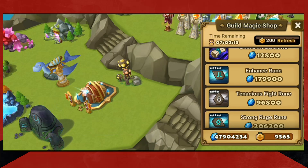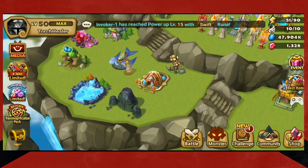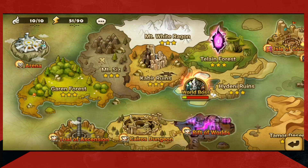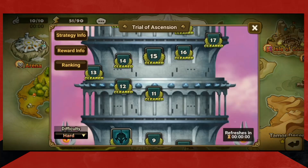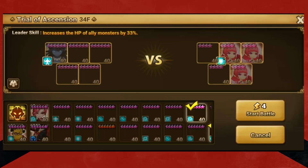So now you have three ways: you have your magic shop, your guild magic shop, and your events. Well, on top of that, you have the Trial of Ascension. Like I said before, I usually just kind of thumb my way through the Trial of Ascension.